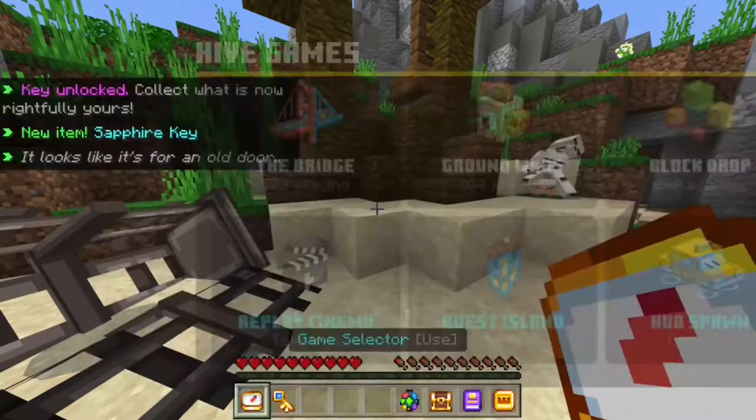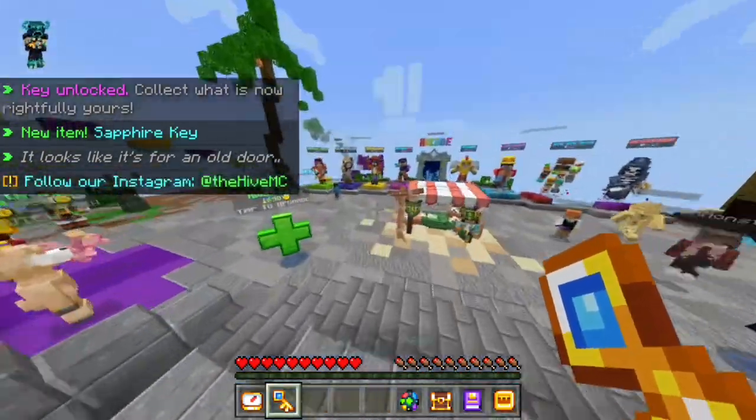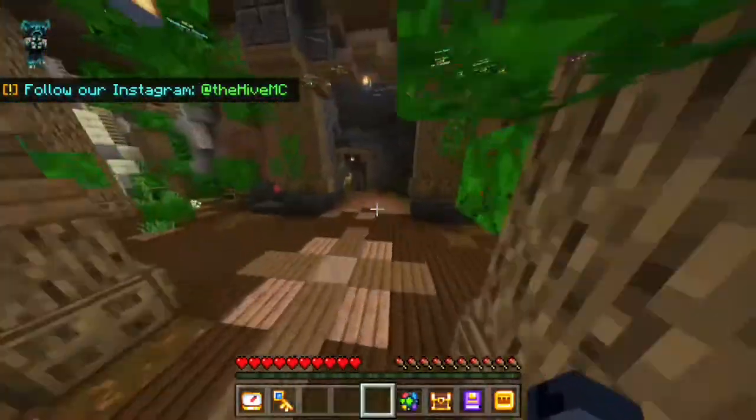After that, go back to the hub spawn, run forward again, pass the games, and this time turn around and go into the cave.